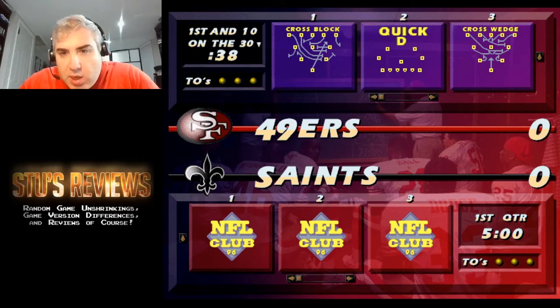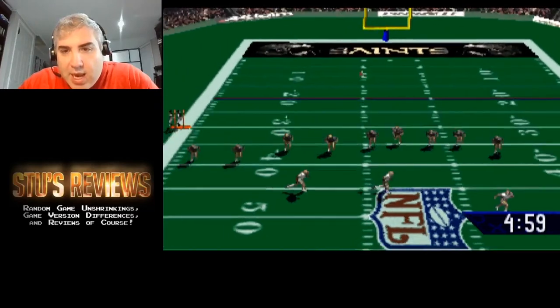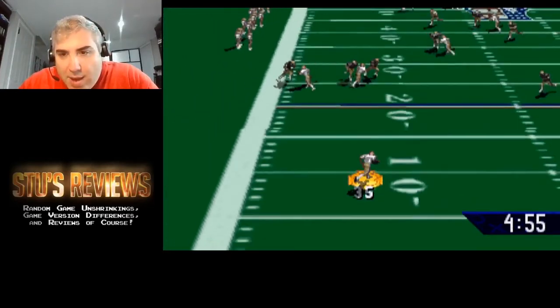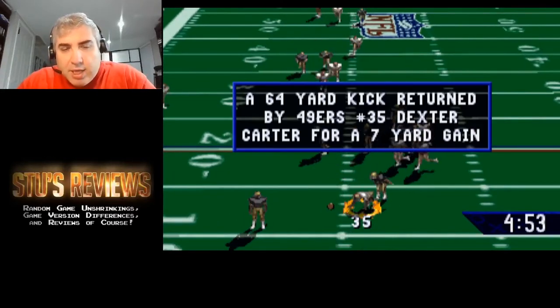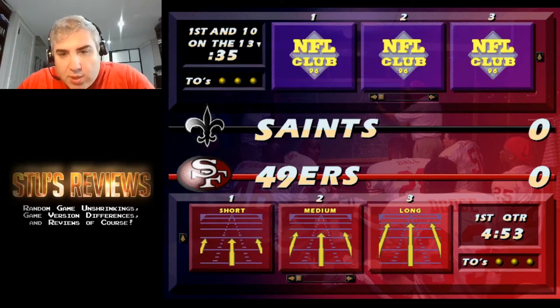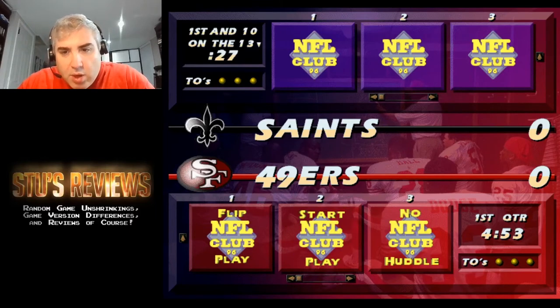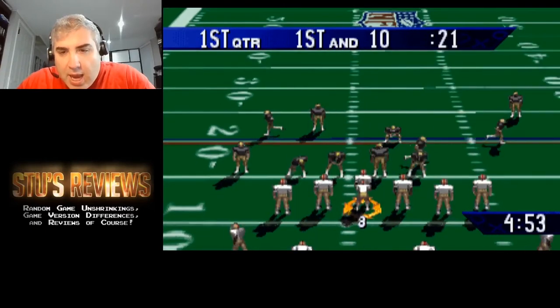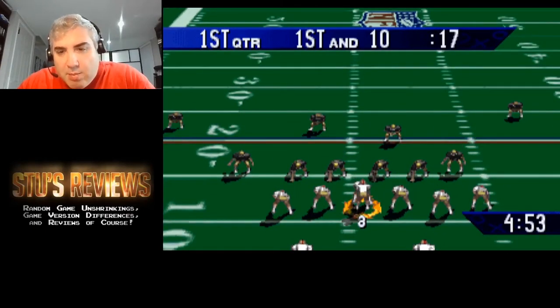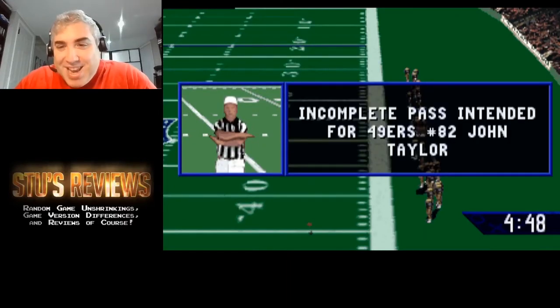I got a choice between cross-block, quick D, cross — I don't know what this even means. I ran out of time to select the play and it went on its own. I noticed that for some reason the actual gameplay is a different resolution than all the menus — you can see the resolution change. I'll try a hookout — I don't know what that'll be doing. They have a choice to flip play, start play, or no huddle. I know you can pass the ball — I think spacebar controls everything, but there's a lot of nuances I'm missing for sure.